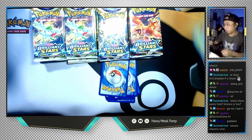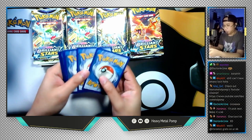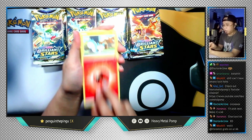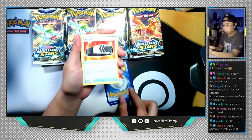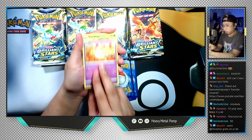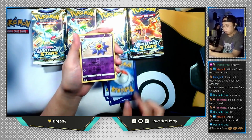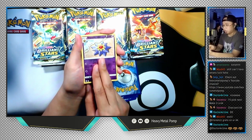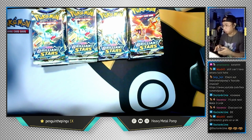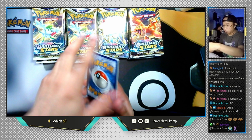First V-Star of the night — Shaymin V-Star, that's pretty cool, cannot complain. Let's go with a Shaymin pack next. Four to the front. Fire Energy, Pachirisu, Choice Belt — I'm already happy from that — Luxio, Starly, Milcery, Karrablast, Clefairy, Cherubi, reverse holo Stamie, and the last card is Escavalier non-holographic. But hey, Choice Belt though — I do need more of those.